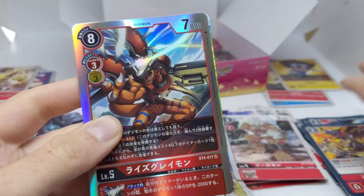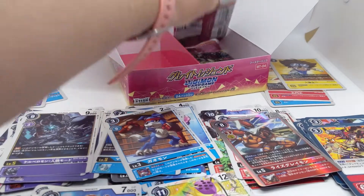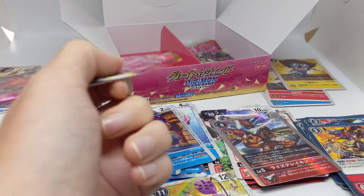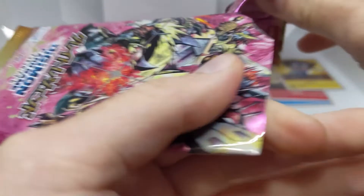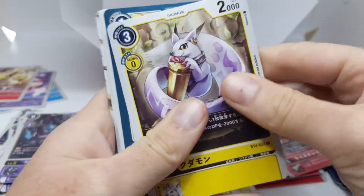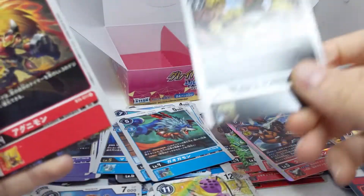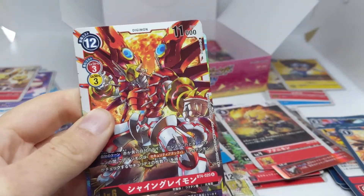What's this shiny one we have? We have RizeGreymon — another one we've had before, but nice to see. And we do a snip, a tear, and a pull. Galgamon — where's my blue pile? There's Kudamon, an option card, Galgamon, and ShineGreymon.